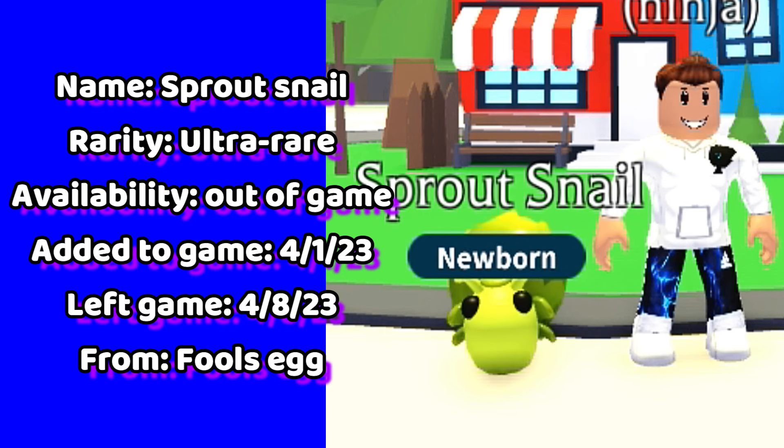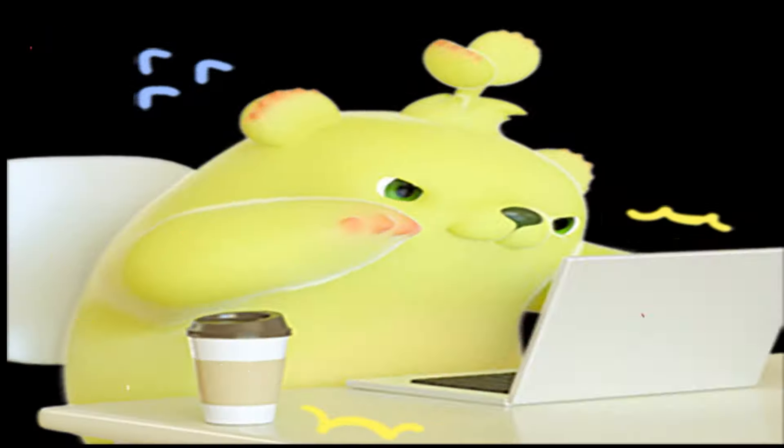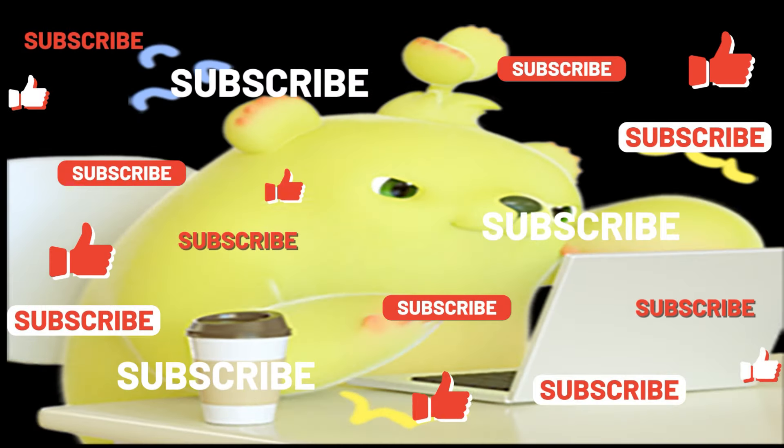Up next is the sprout snail. You could hatch this limited ultra-rare snail from a fool's egg. This pet was in-game for one week only.